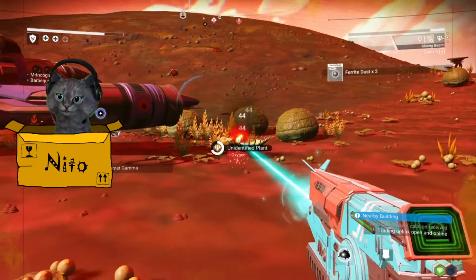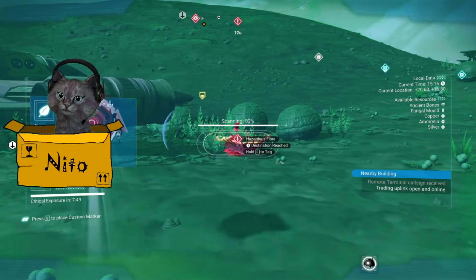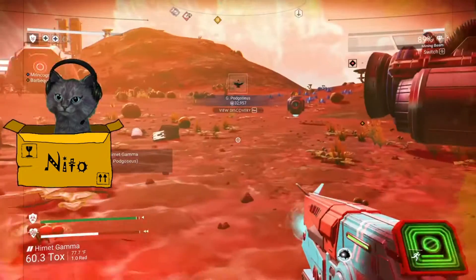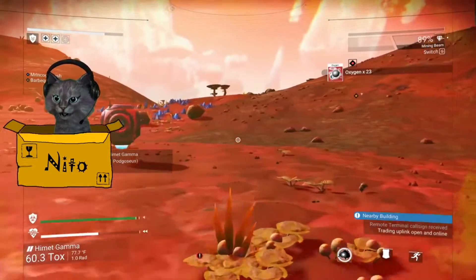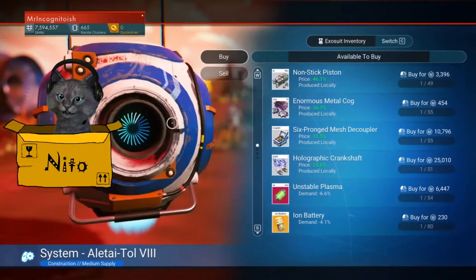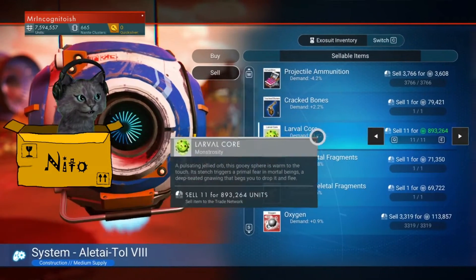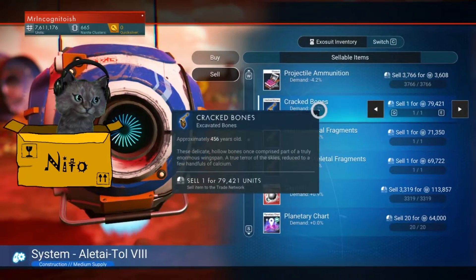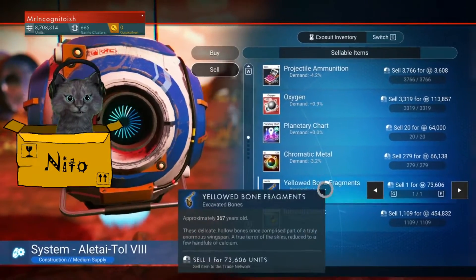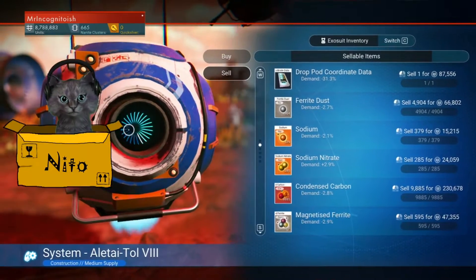I landed on a bunch of plants. One of them is the jerk plant. I've come to sell. And buy. Just sell. Alright, let's see. Sell. Larval cores. Eleven of them. For a million bucks. Not really, it's like 800k. Close enough, right? A hundred thousand bucks. Eighty thousand. Seventy thousand. A hundred thousand. A hundred thousand.